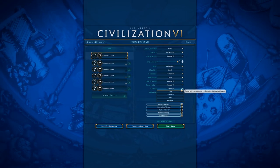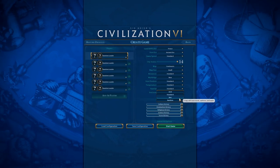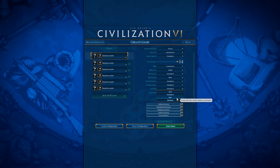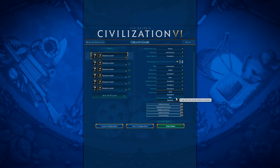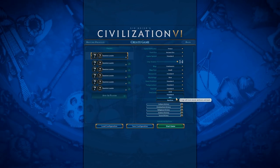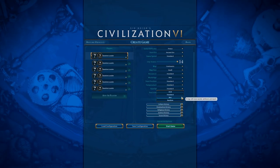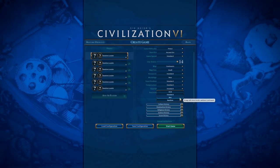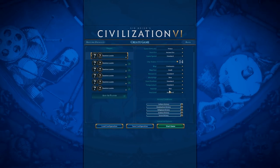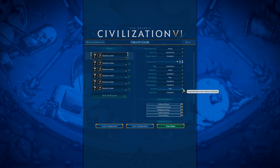We also have Rainfall, which influences the amount of Woods, Rainforest, and Marsh. If you're moving up in difficulty or just starting out, I would recommend setting this to Wet, because Wet gives you more Woods, Rainforest, and Marsh — meaning there's a lot more stuff to chop. This is really important at higher difficulties where the AI gets straight-up production bonuses, because having more things to chop means you can actually compete on Wonders.